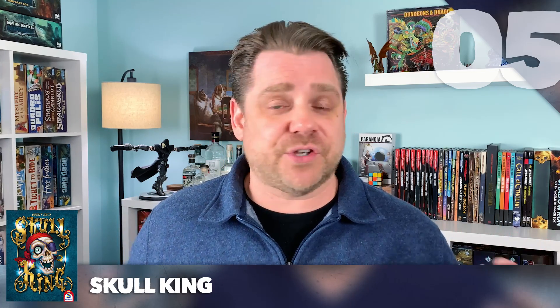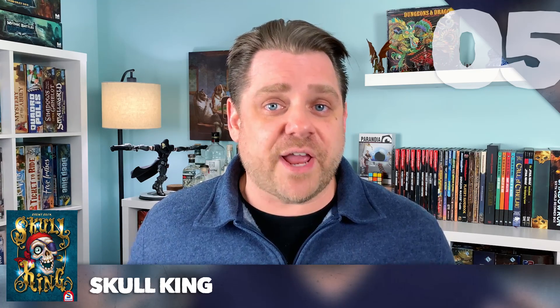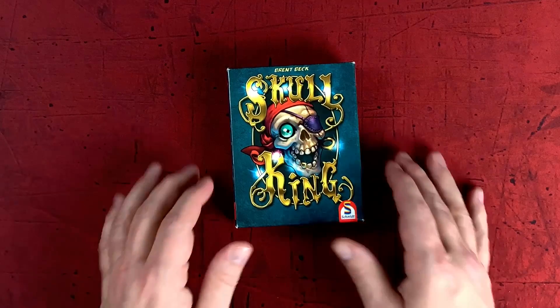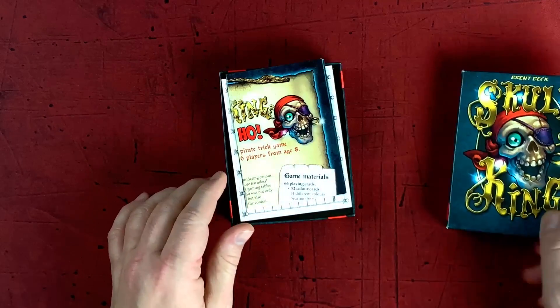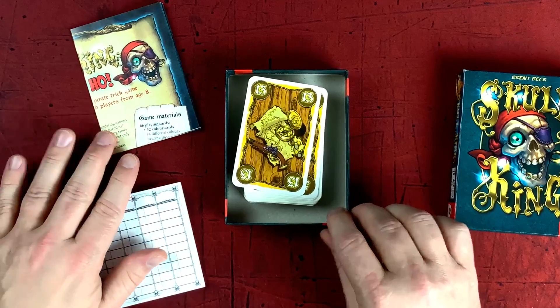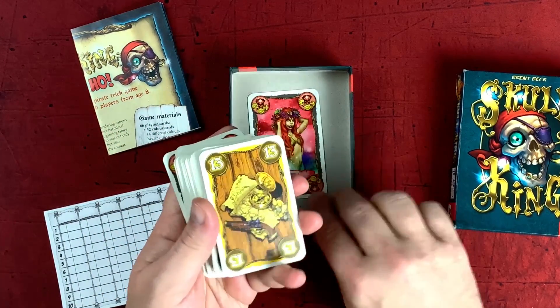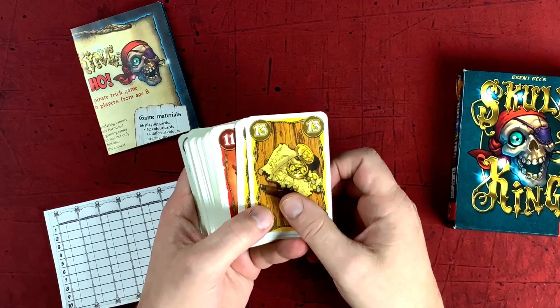Now it's your standard one — if you have a hand of cards, you lead a trick, everybody has to go around the table and play a card following suit. The highest value card takes a trick. Standard trick taking. You're going to play over 10 rounds and each round is one additional card in your hand. So the first round is going to be one card, only one trick in the round, all the way up to the 10th round with 10 cards in your hand playing 10 tricks.